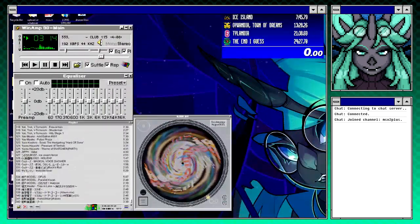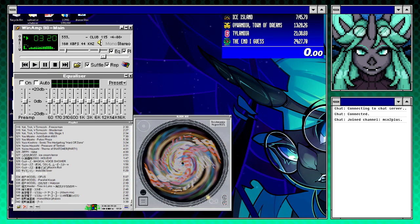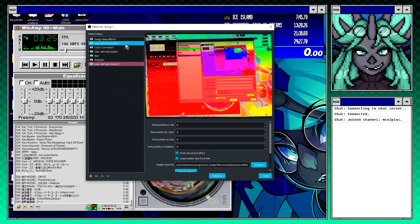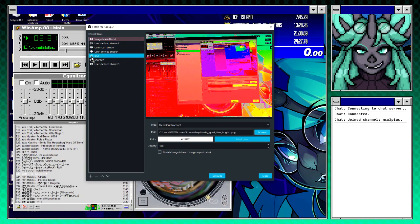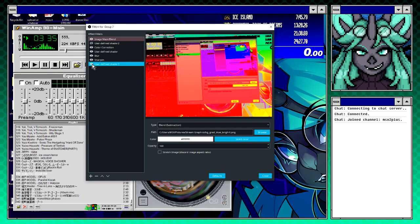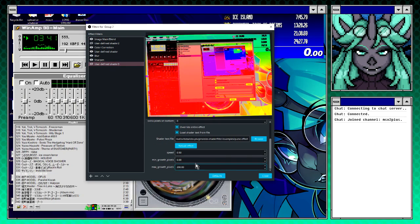We're doing a little blend color correction, it's a shader to rotate it, some blur, then sharpen after the blur to kind of spice up the edges a bit. And then we're doing a little pulse kind of in and out here to make things a little more exciting.